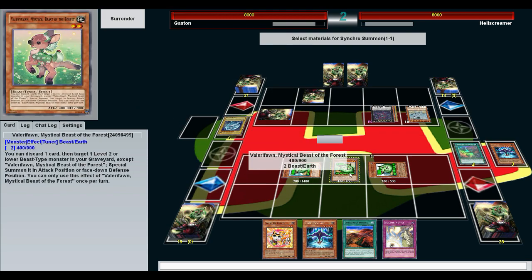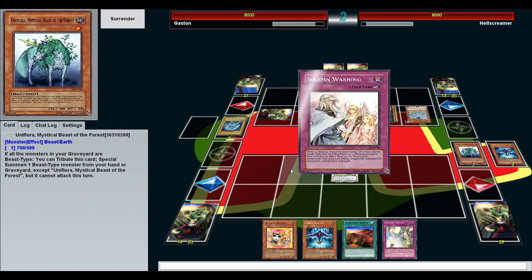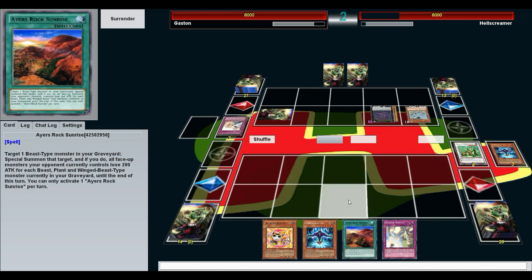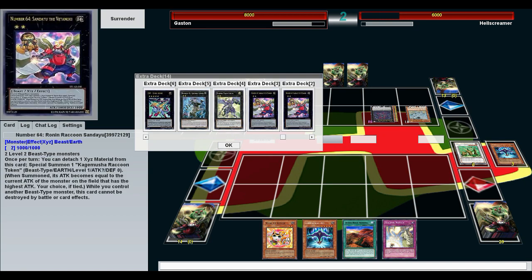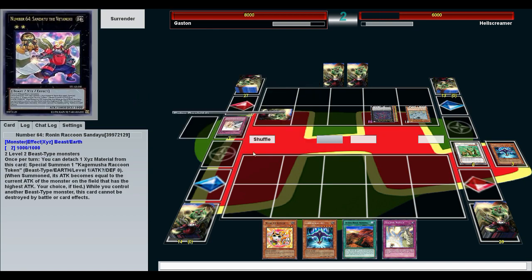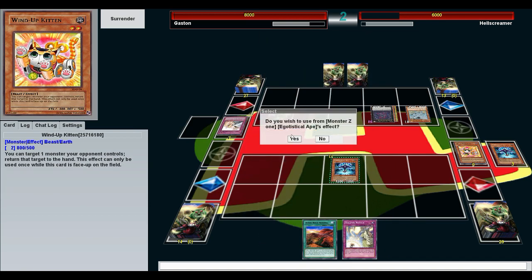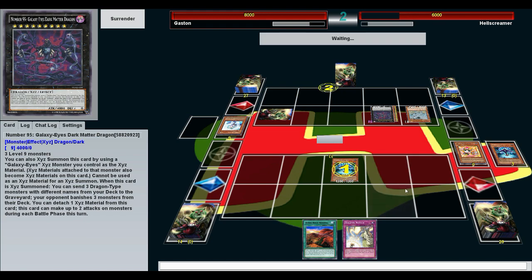We'll get that, and one of these, and one of those — and then we'll get Naturia Beast out. Solemn Warning, you rat biggity bastard. Let me look at Sandayu — I don't think it's original attack, I think it's whatever it is. We'll just get this out and use this effect to turn him back to level 3. Unless he's got something — Effect Veiler, you rat bastard.